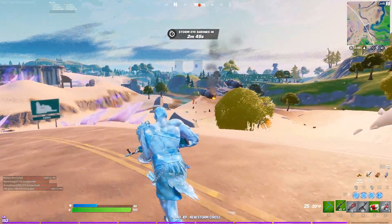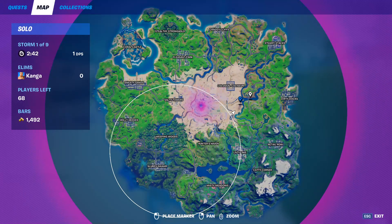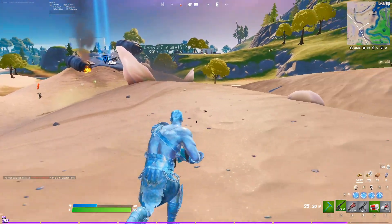The Mandalorian NPC or boss spawns at the Razor Crest. That ship spawns southeast of the Colossal Colosseum, and by killing the Mandalorian boss you'll get his mythic jetpack and his mythic sniper rifle.